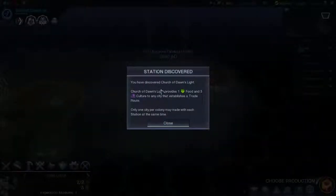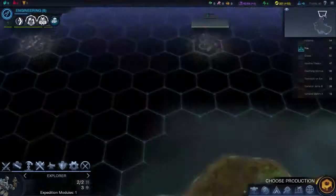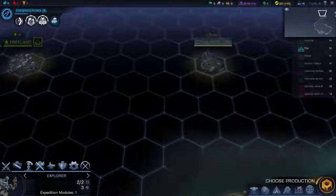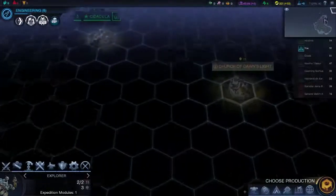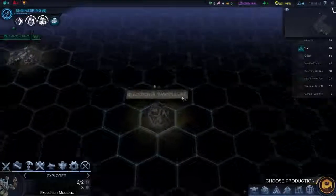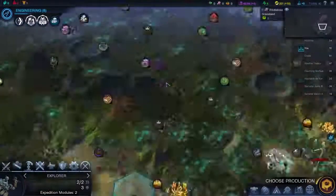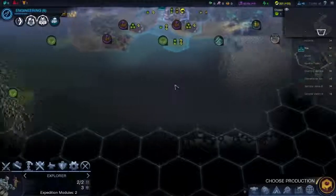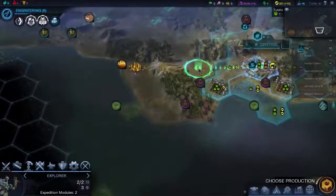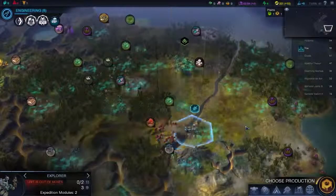You have discovered Church of Dawn's Light. Provides plus one food and three culture to any city that establishes a trade route. Where are you then? There's Far Base One, there's Dawn's Light — pretty far away. That could be on the coast, so we could send trade ships there. Let's send you here — nothing on that island there. Explorer, you're going to go this way.